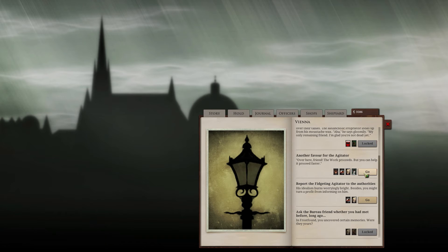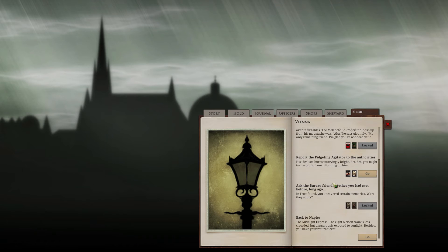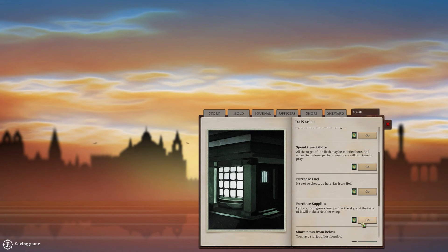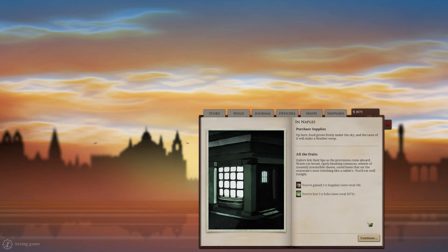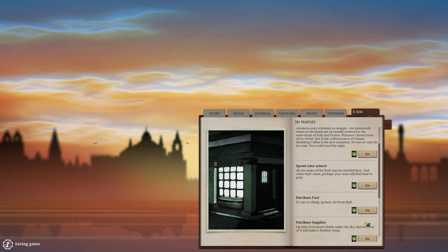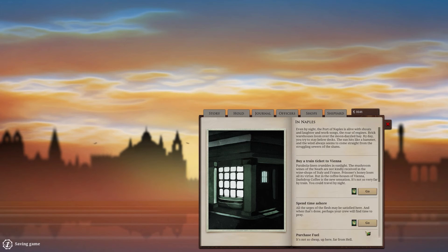Another favor for the agitator: 'One day, my friend, we will extinguish the sun, who is the king of all kings. But one step at a time.' What exactly do you plan? Back to Naples. It occurs to me that Sunless Skies is going to be a thing, and part of the information we got on it said that the stars are going to be dying. I wonder if these anarchists will be succeeding.